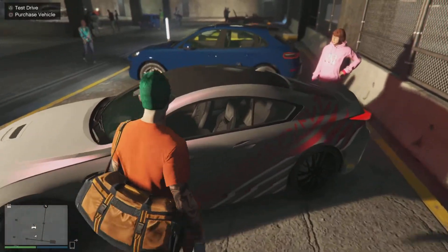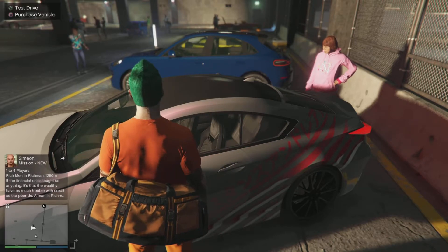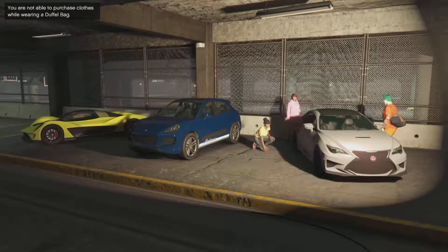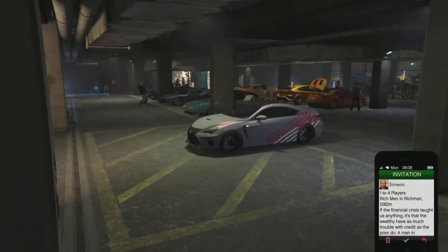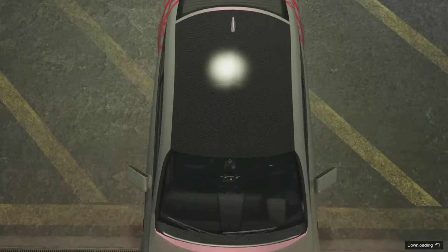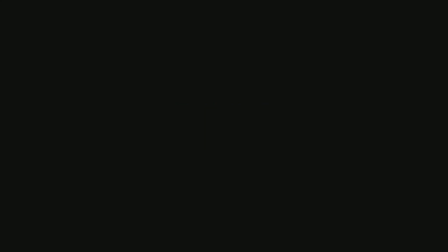As soon as you've done that, just wait for your job to pop up. Go ahead and press triangle, enter alone, and quickly pull up your phone and get ready to start the Simeon job. Just as the car passes the line, start the job, then simply back out, pull up your phone, and quickly start the Simeon job again.